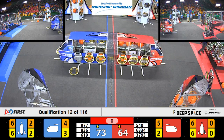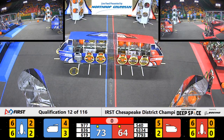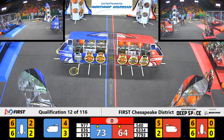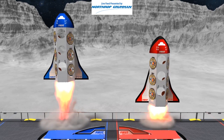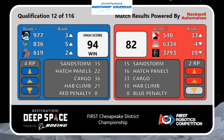Ladies and gentlemen, you get two ranking points for the win. You get one for a rocket and one for getting 15 hab climbing points. We may have a lot of ranking points here in this match. Looks to me like Blue got enough for a ranking point. Here's your score: Blue Alliance takes the win, and four ranking points, ladies and gentlemen. Red also got two ranking points.